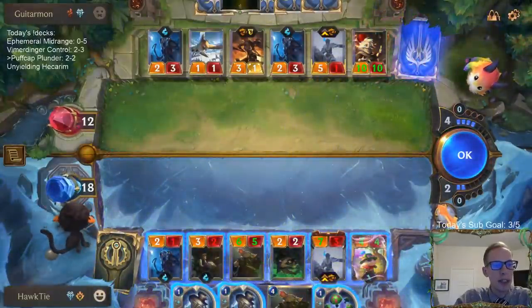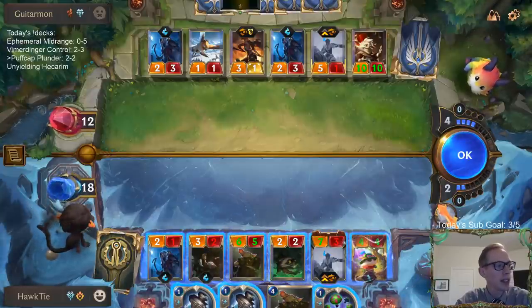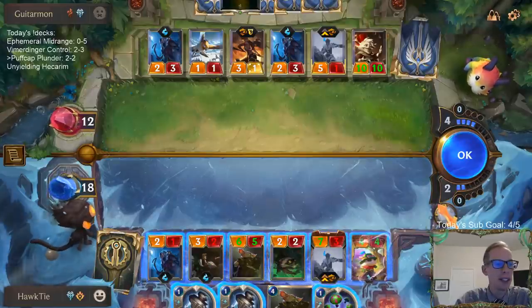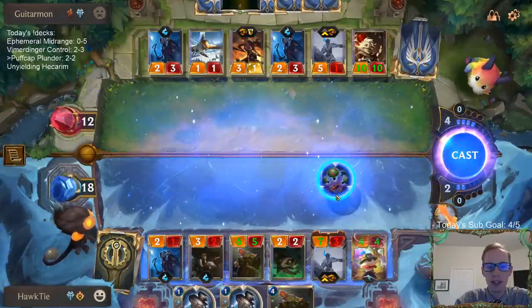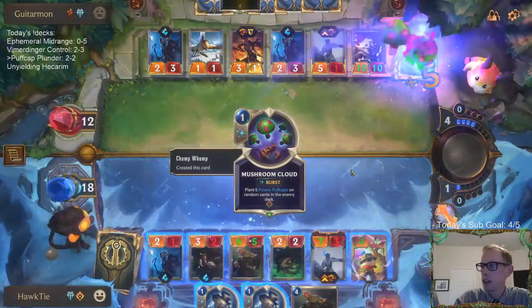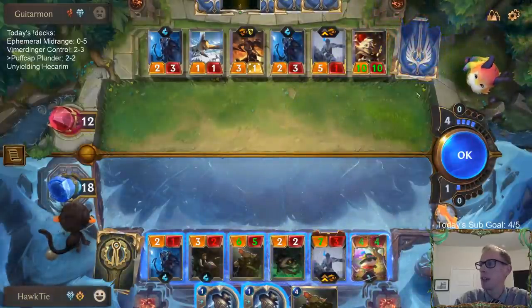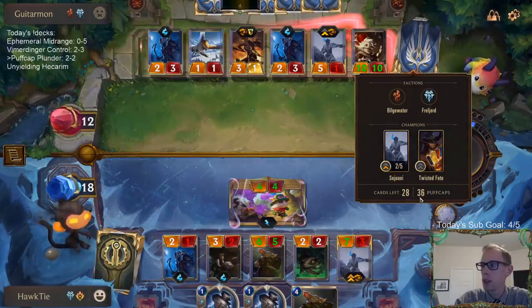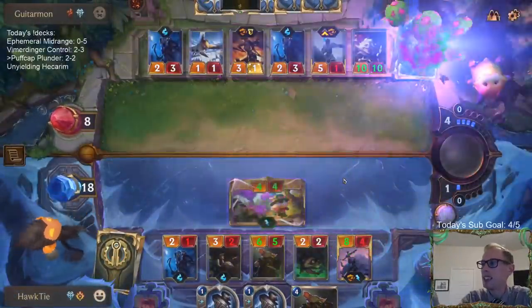I think they're okay just keeping one Elixir of Iron up — I don't think I need both. So we want to give them the most Puff Caps. That gave them another 16 Puff Caps. Instead of doubling 20 to 40, we're doubling 36 to 72. There's a big difference between 40 and 72 Puff Caps. They have 72 — they didn't draw one? Dang. When 72 is not enough.